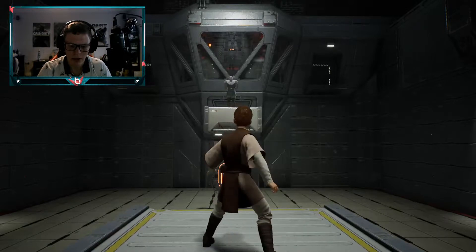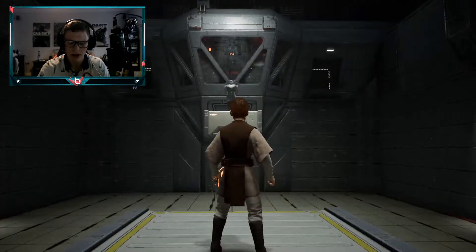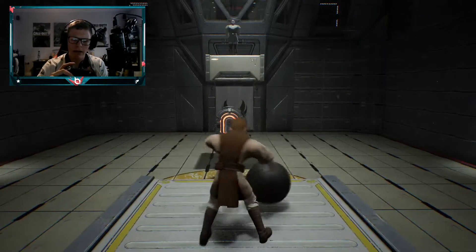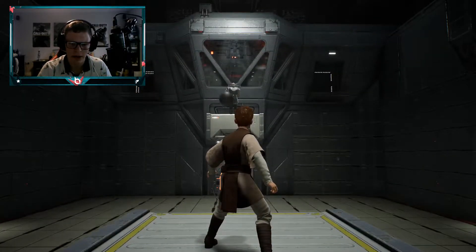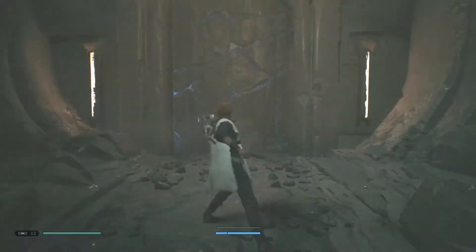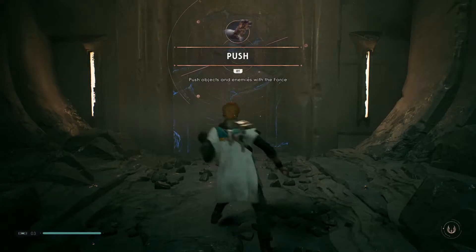So RT is the new force push - RB is like the force used in the power one, but RT obviously does this. It stands in the way, it comes at you.